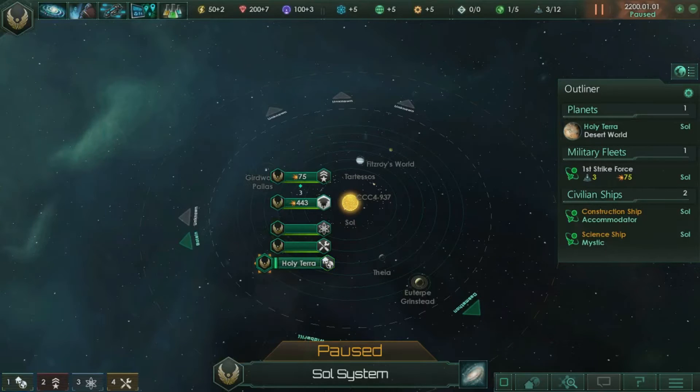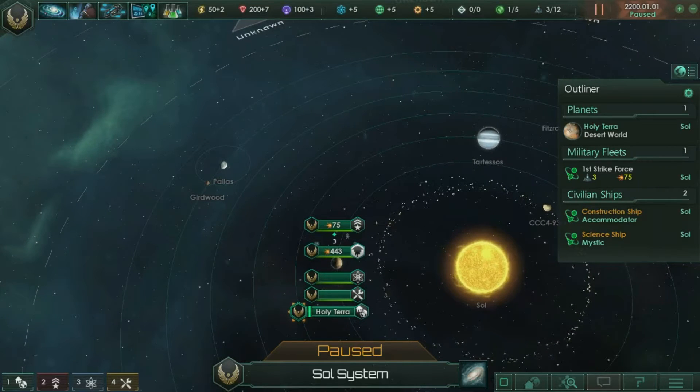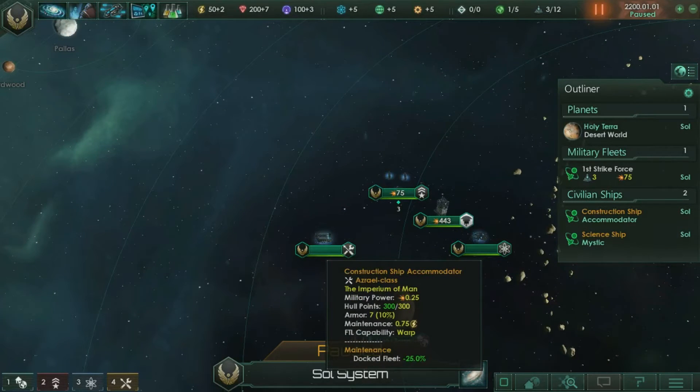This is what you start off with: one science vessel, one construction vessel, a starport around your planet which builds your fleets, and a military fleet. The military fleet — I'd recommend getting a couple more corvettes into your mix, because there's a slight possibility that you get a quest chain that has you dealing with a seditious faction from your planet that ran off into space. Having a 100-strength military fleet is good because those guys usually have around 105-110.